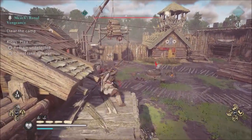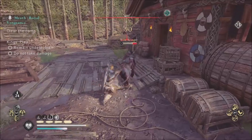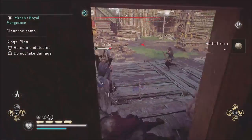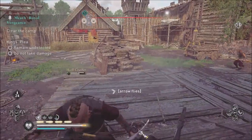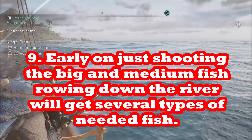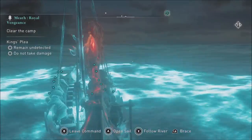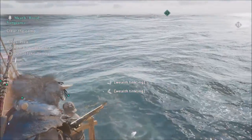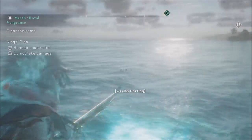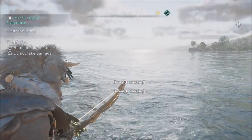Number nine: I'm not going to list all the fish locations here, but there are good videos and Google searches that will give you locations for all the different fish types. Early on, just going down the river in your longship and shooting every fish you see will get you a lot of the varieties you need. You have 20 different species in small, medium, or large sizes to collect, and you'll knock out quite a few just by shooting fish along the river, especially the big ones since the list skews toward regular and large fish.